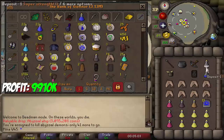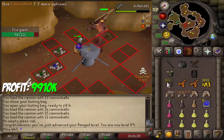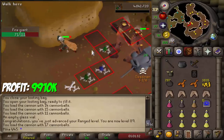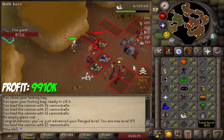I'm going to go ahead and finish the task. 89 range coming through as well, all from cannoning — I think from 86 all the way to 89, just cannoning the tasks. This task takes about 40-45 minutes to do. I have 8 left so I'm almost done. It's not very profitable but the XP is pretty damn nice.